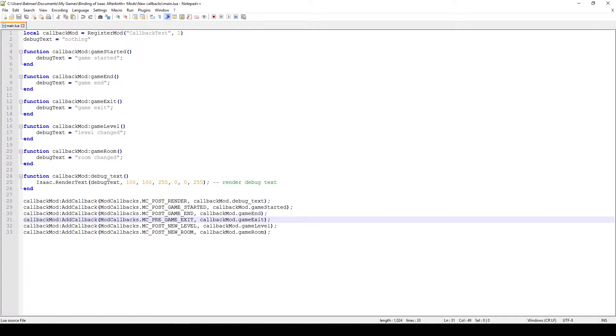Then there is MC Pre Game Exit and this one is called whenever you exit the game manually through the menu — when you exit the game this function is called. Then you have New Level, which is called whenever you enter a new floor, so whenever you go from Basement 1 to Basement 2 for example, or when you go from Sheol to the Dark Room — in that case this function will be called.